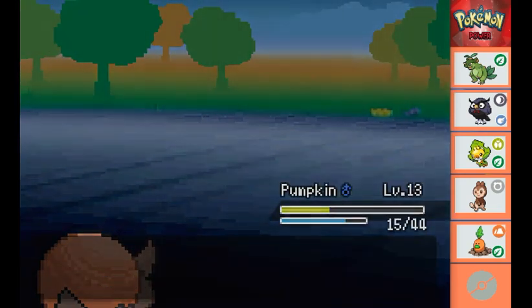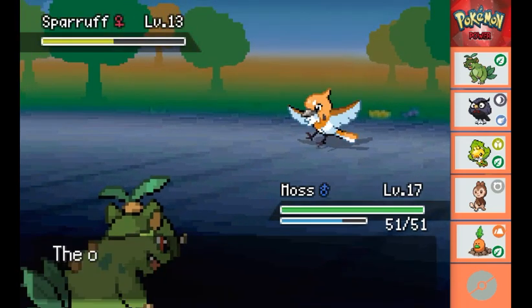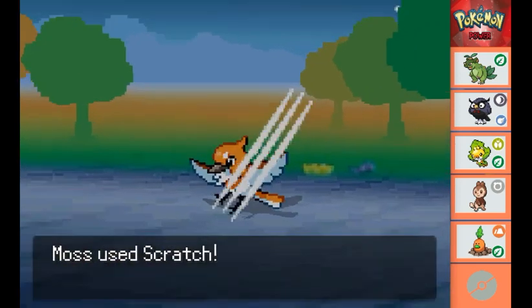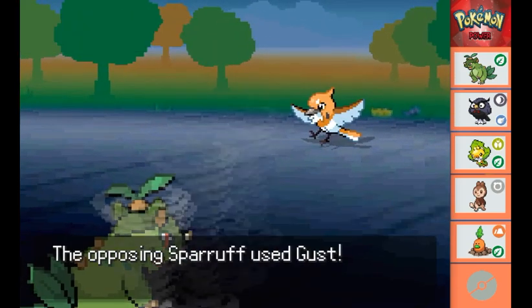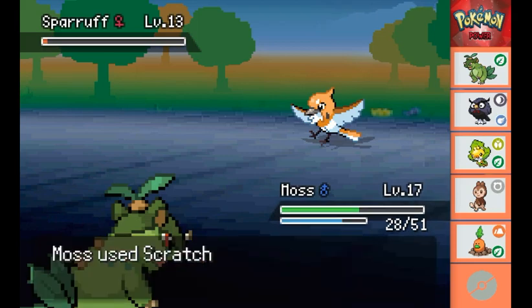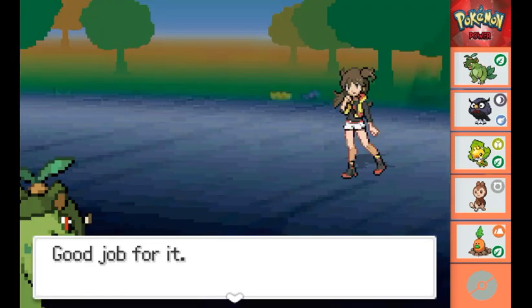Now she has another one which is a Sparoff, so I switch into Moss. We go for a Scratch bringing it into the yellow, just before the Sparoff uses Gust doing about six damage to Moss. We use another Scratch bringing the Sparoff into the red, just before it uses another Gust bringing Moss nearly to the middle. But we use one more Scratch and knock it down - and that is Caroline beaten!